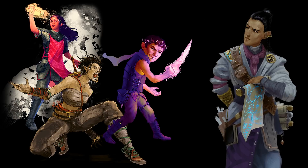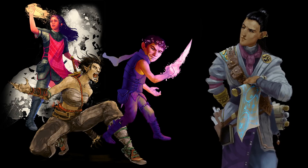The barbarian, rogue, and cleric all look to the wizard, who smiles, picks up a D20, and says, "I'd like to make an investigation check to solve the puzzle and open the way forward."